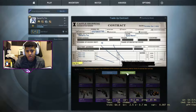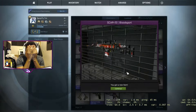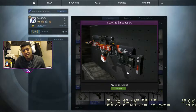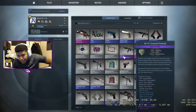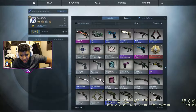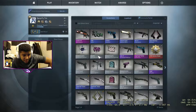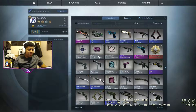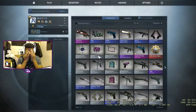From purples, let's get it. A SCAR-20! How much does this cost on the community market? A pound forty. But there you have it guys — just a case opening. Didn't get anything special, which kind of blows, but what can I do really?